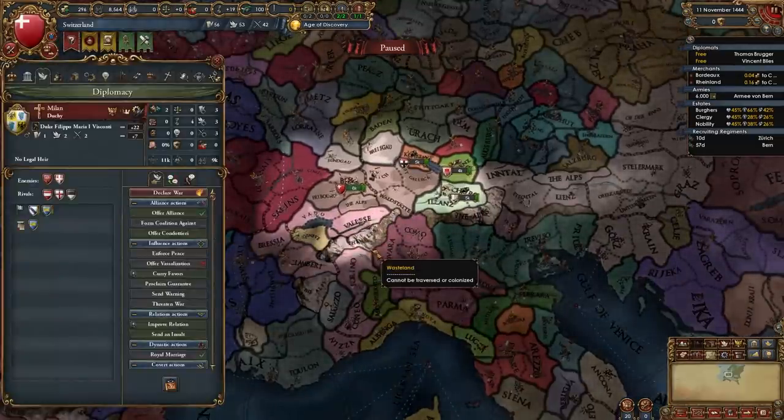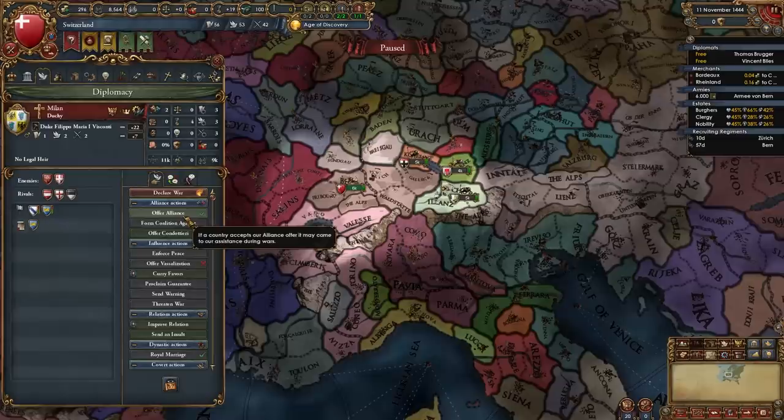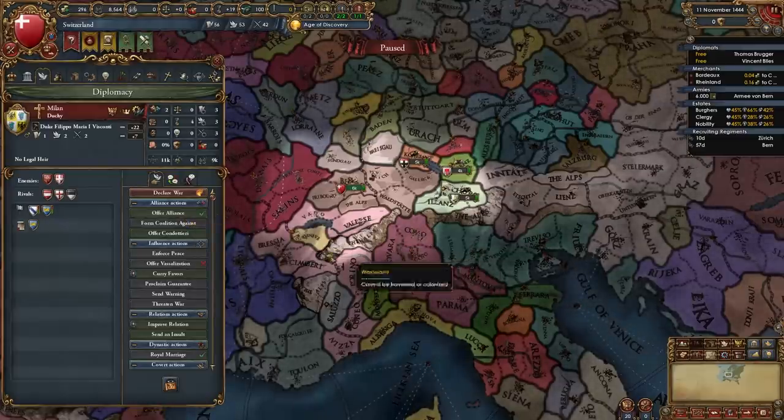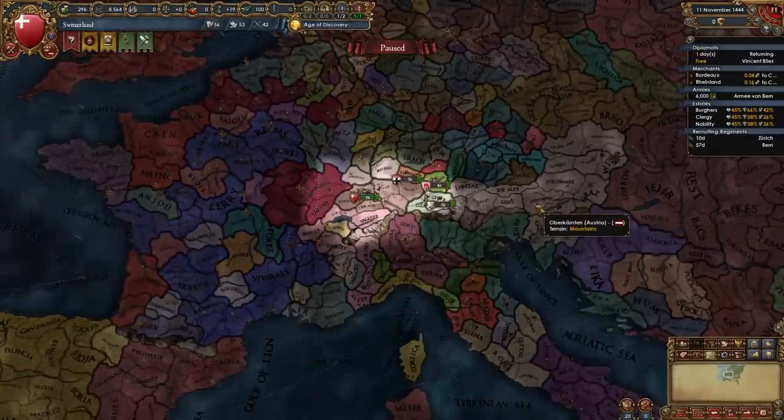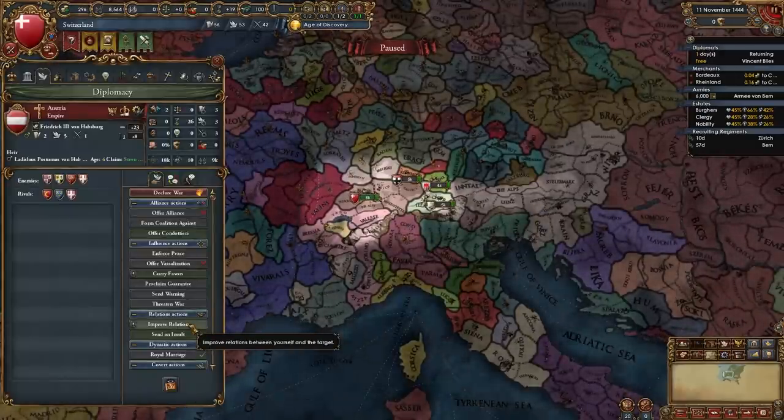If you got a diplo rep advisor you will be able to ally Milan right off the bat. If not, just improve relations with them a little bit. I've allied Milan — you may do it a couple of months later. I'm also going to start improving relations with Austria.